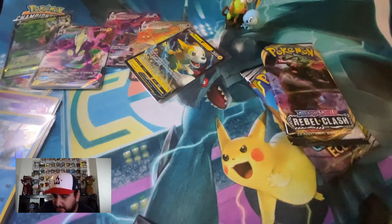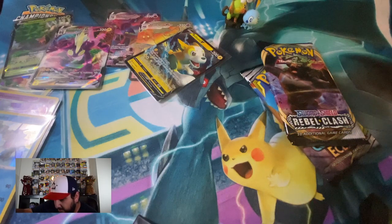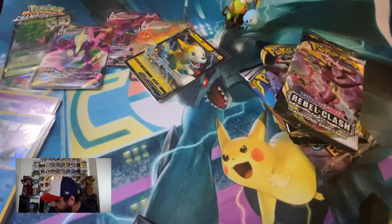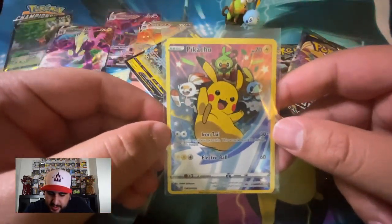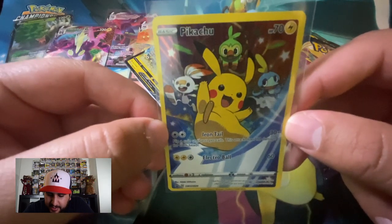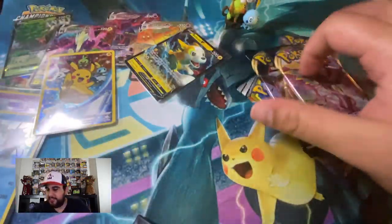This box comes with Cosmic Eclipse, Rebel Clash, and Guardians Rising, plus another Rebel Clash, and then our promo card which is Pikachu with all its buddies from the Galar region. I'm a sucker for these Pikachu promos. I don't like the yellow border but I like how he's with all his friends — super adorable. Iron Tail, Electro Ball — nothing too fancy but cool nonetheless.